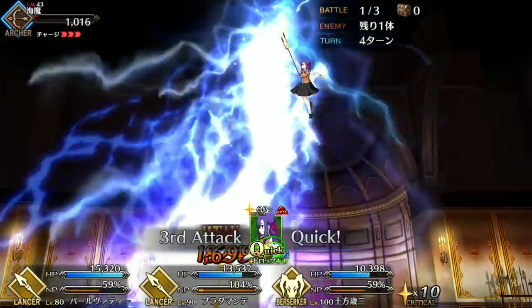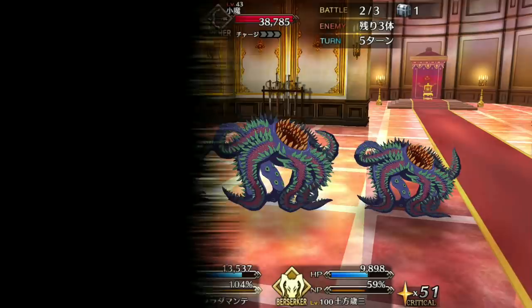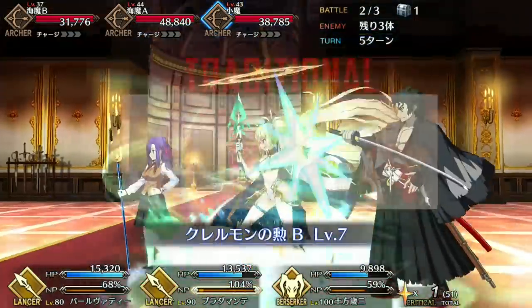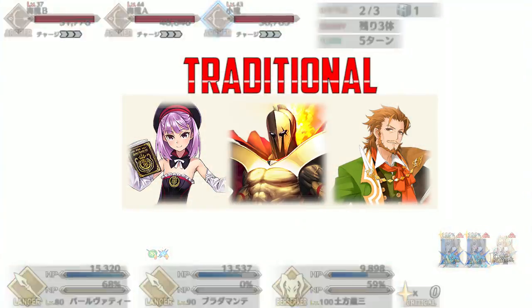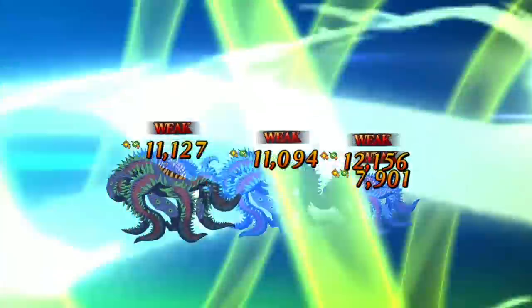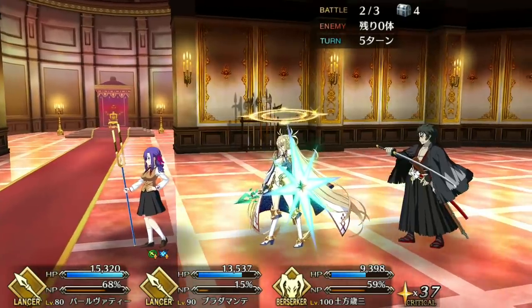There are two ways to build a team with Hijikata, traditional or gimmicky. A traditional berserker build would just be surrounding him with buffers and trying to maximize his damage without relying on trying to lower his HP. This kind of team is much more consistent and low risk, but it's also a lot weaker. If this is your preferred method, then I suggest using servants like Helena, Leonidas, and Shakespeare. Helena's buff applies to all command cards, which helps Hijikata since his deck isn't as buster oriented as other berserkers, and she also has an NP battery skill. Shakespeare is also good for similar reasons. He has an NP battery and a buster buff for your noble phantasm. And finally, Leonidas can give you a small buster buff while also protecting you with his taunt to give you a lot more breathing room.